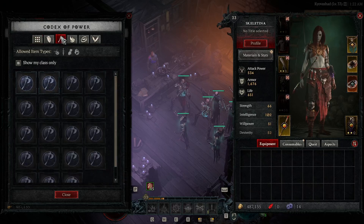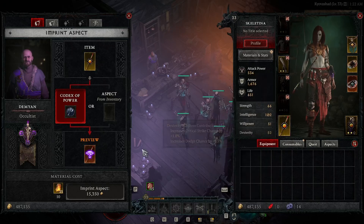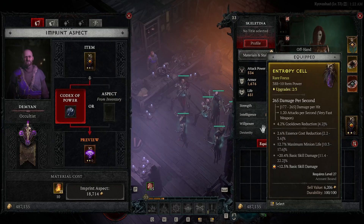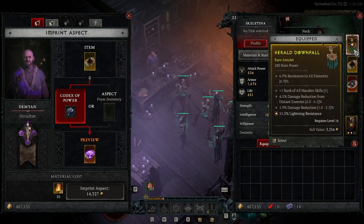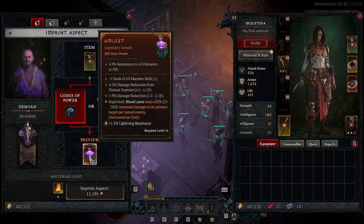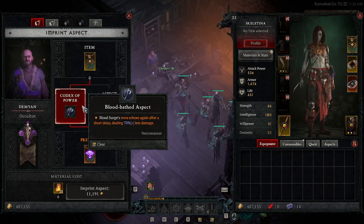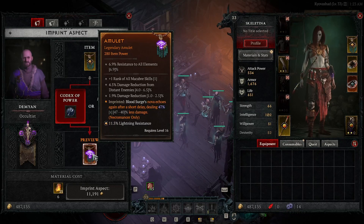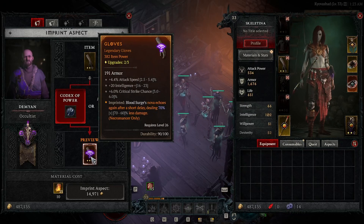When adding aspects to items and you want to maximize the stats you get, try all the different item slots that aspect can go on — the numbers change depending on the item. For example, you can see on screen that this necklace gets much higher stats for this specific aspect compared to everything else, and it's not related to item level. But when I try a different aspect, the necklace is no longer favored and actually rolls lower stats. So always try all available options before committing.